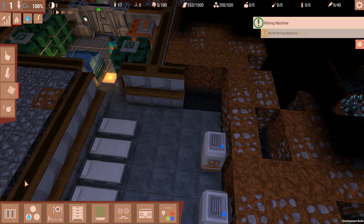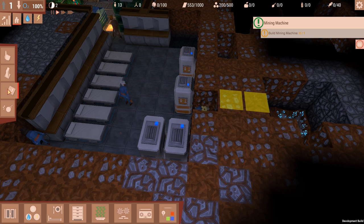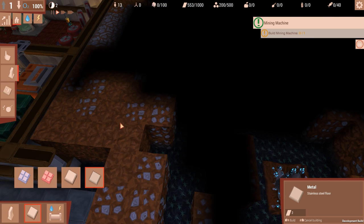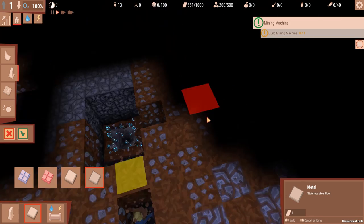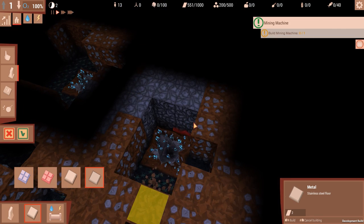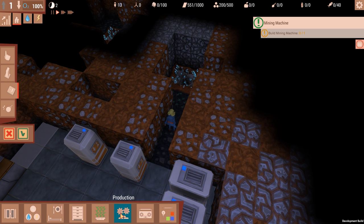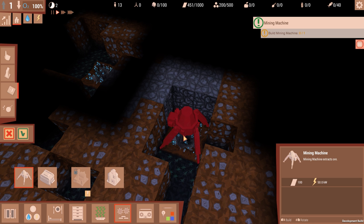I feel like we should have a floor in there. Okay, you guys doing it? Good. Now, our fundamental structure — a bit of concrete here. Look at that. Perfect. Production... Mining machine... Perfect.